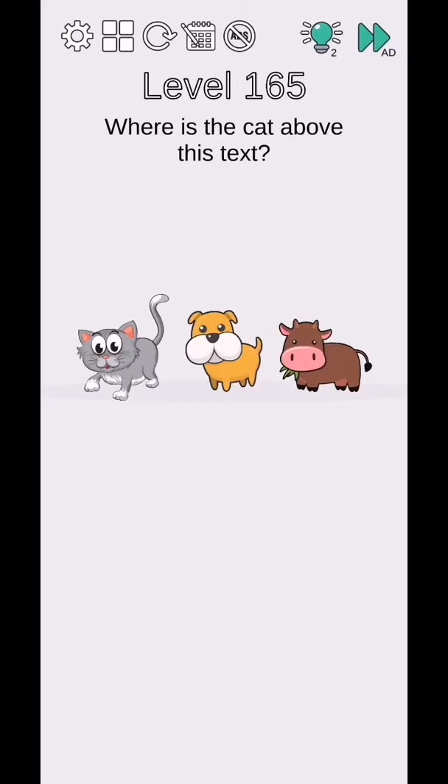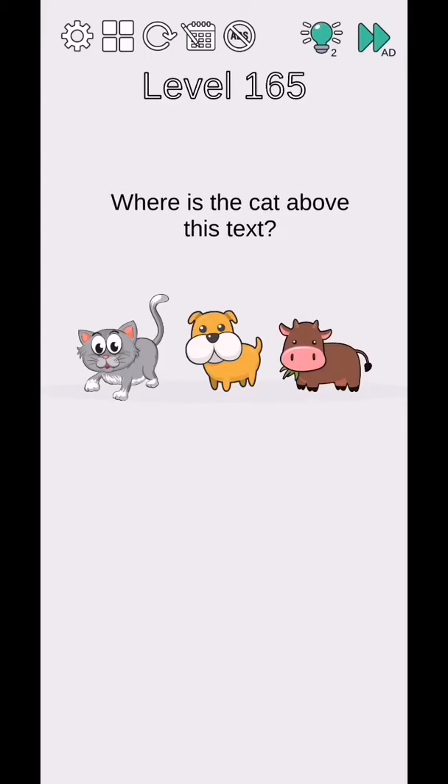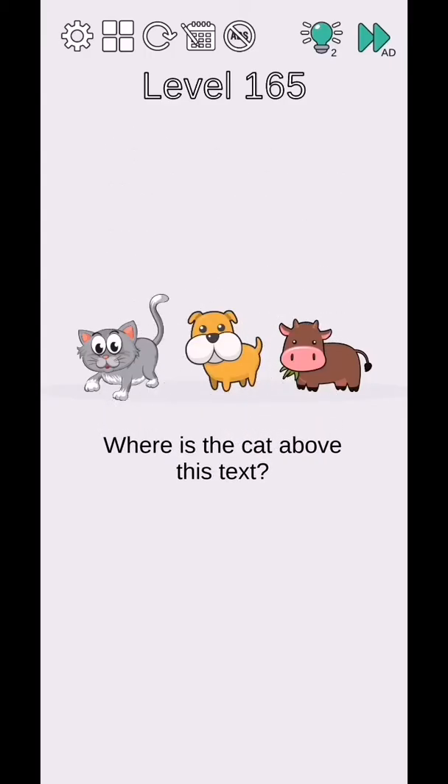Level 165 - where is the cat? It's above the text. Move the text downside and tap on the cat. Level complete.